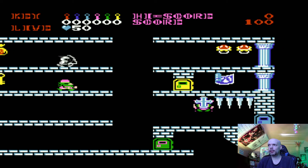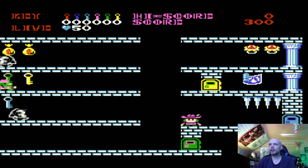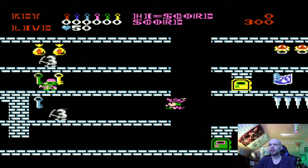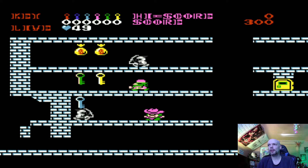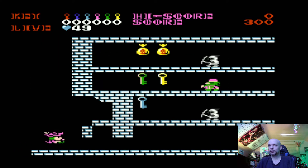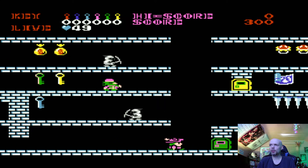And then you collect these various items for points. So I need a key, and there's a blue key right there. I think you got moved by the arrow or something — it threw something at me. Start off with 50 lives, so that ain't too bad.